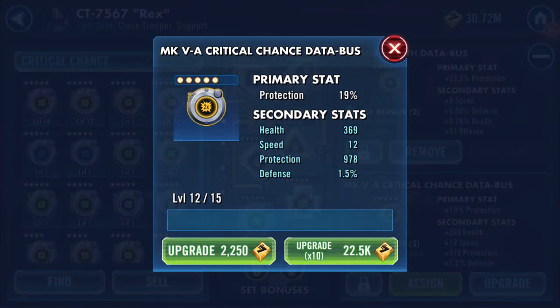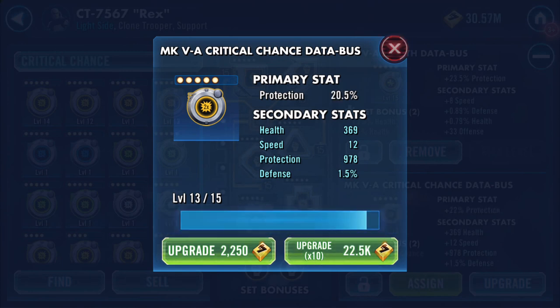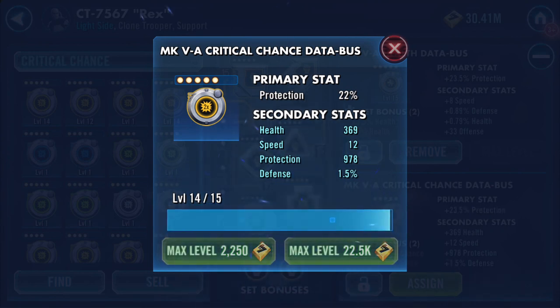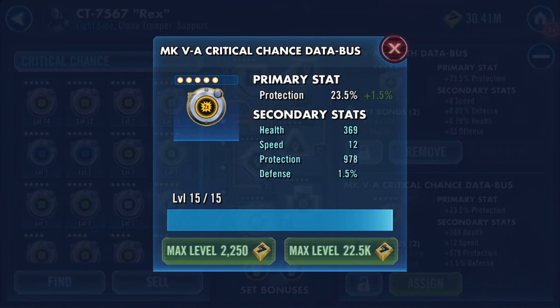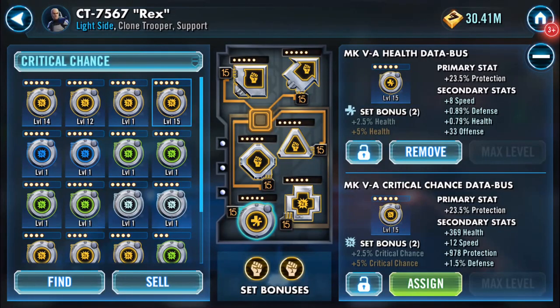It's a bit of defense. Now we'll just click on through. And there we have it: 23 and a half percent protection, a bit of health, 12 speed which is really nice, just under a thousand on protection, and 1.5% defense. And it's a crit chance mod.